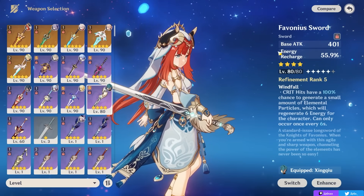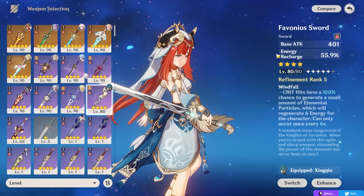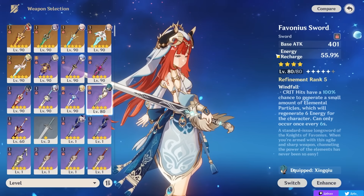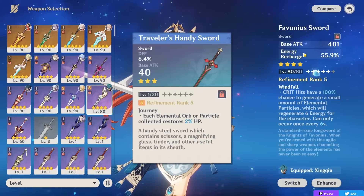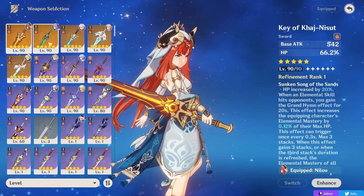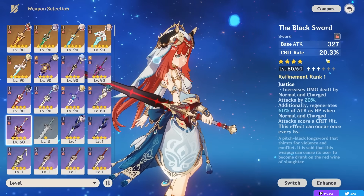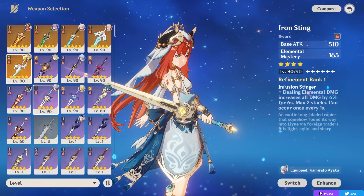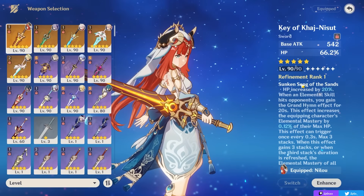One thing that restricts certain team comps is the fact that you need a healer — and since Dendro healers don't exist, this can make it harder to run characters like Ayato, because you'd rather have a Hydro healer like Barbara or Kokomi. That means you can technically run a healing sword like the Traveler's Handy Sword. Lastly, for personal damage, generic crit weapons like Jade Cutter or four-stars like Black Sword can all be viable, or even elemental mastery weapons if you're proccing reactions — but again, I recommend the standard Bloom support build.